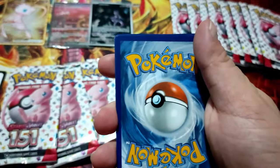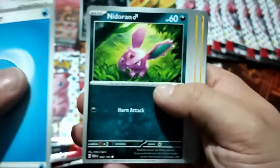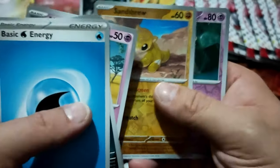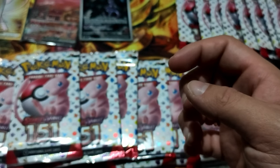Code card, one in the front. Abra, Diglett, Drowzee, Graveler, Kadabra, and Ditto. Let's go, let's put that here.